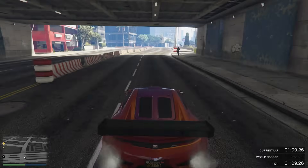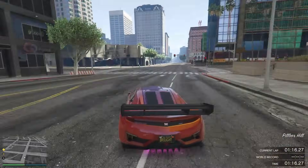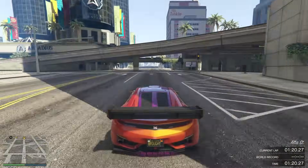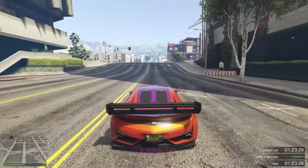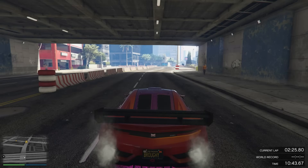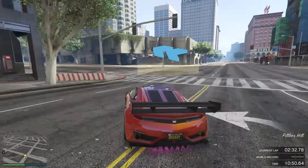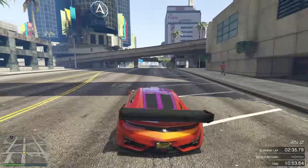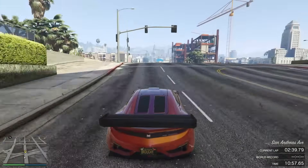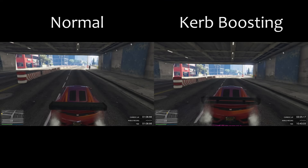Next up, back to cars with kerb boosting. If you were in a race and saw someone take this corner — the final corner of LSGP from the hairpin — you would imagine the normal racing line is the way to take it: a straight, a corner, then another straight. But if you saw someone going off onto the pavement all the time, totally out of control, going over to the left on the straight — it just doesn't look like good racing at all. Let's compare them.